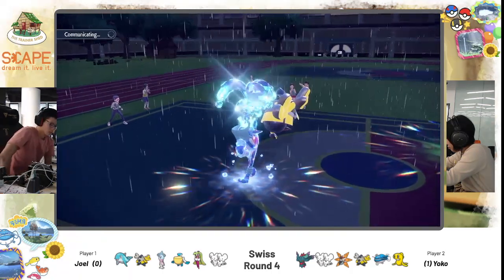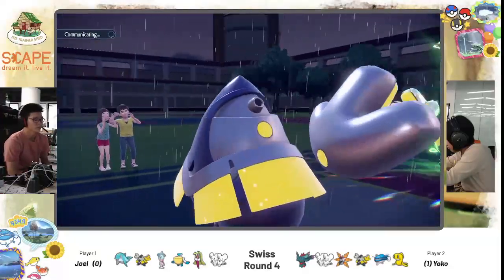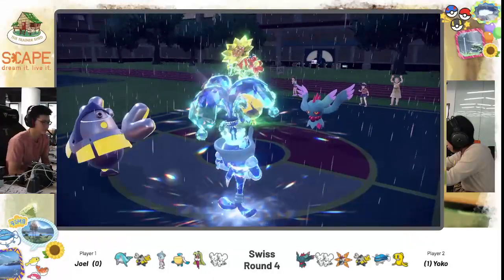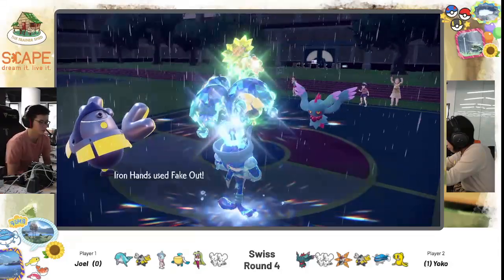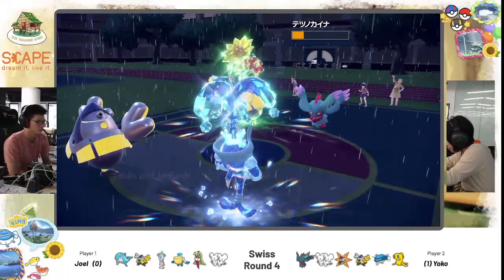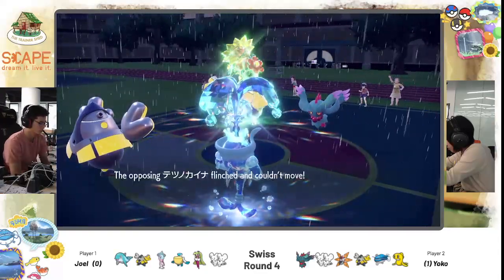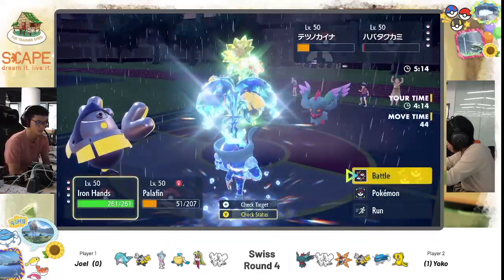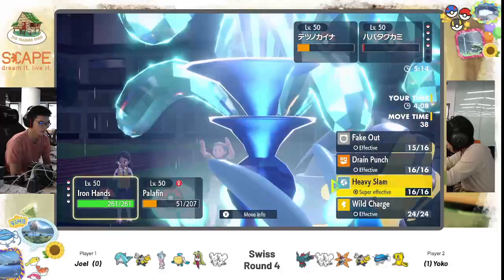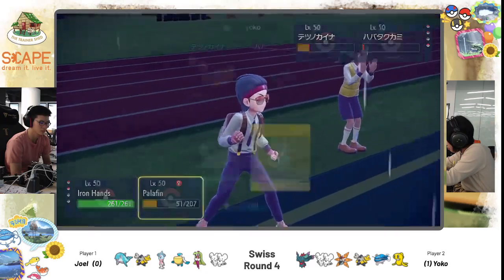I think he could Jet Punch the Iron Hands honestly. Because if Yoko goes for the attack here, you will lose Palafin. Fluttermane is going for the Protect. The safe play is to Jet Punch the Fluttermane and pick off the opposing Iron Hands. But now what is the play? Does Yoko switch out Fluttermane? It's so useful with its speed. She kind of wants to preserve it because Joel's Iron Hands is still weak to Fairy. But it won't be able to Tera out of that.